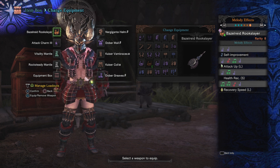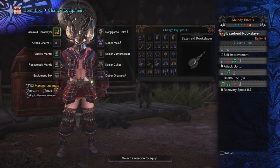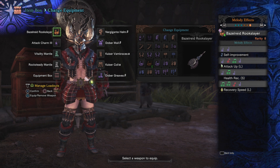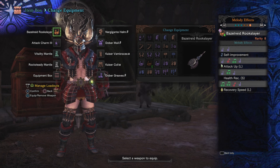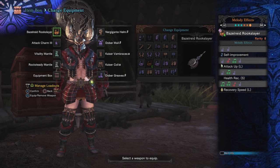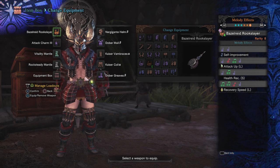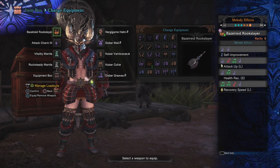Most importantly, the song choices are excellent. Every single horn basically has self-improvement. This has attack up large, which is very desirable. On top of that, we got recovery speed large, which does help everyone. But more importantly, the health recovery small is fantastic — we're able to play three health recovery smalls, play through the series of them, then play an encore and it ends up healing for quite a significant amount. Because of that, I found the Basil Ride Rookslayer to be probably the best all-around hunting horn for both team play and solo.